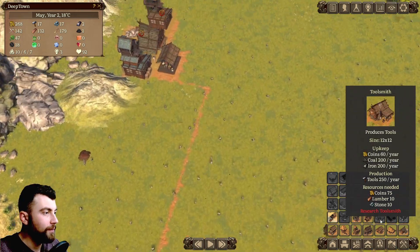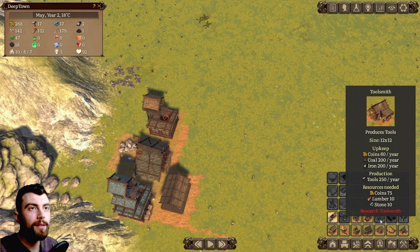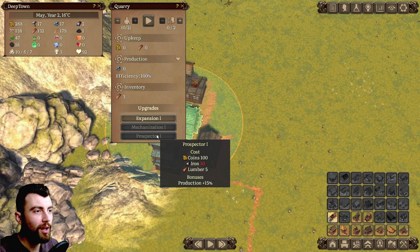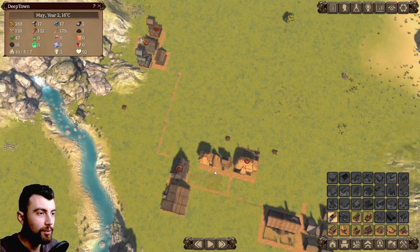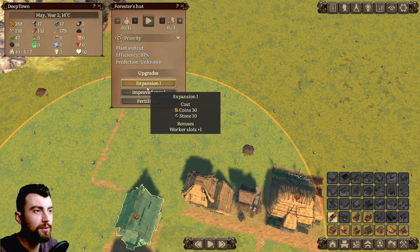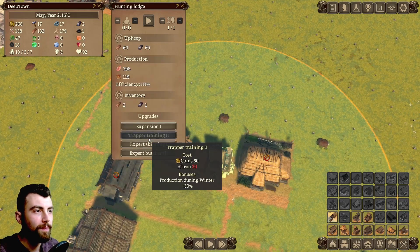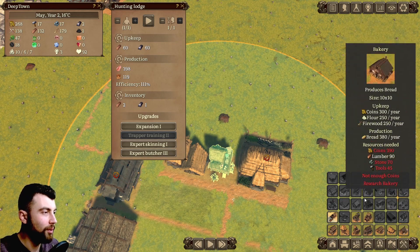Our objective is to build a toolsmith, because we will need tools for all the upgrades on the houses. A lot of them require tools — for example, fertilizer for the forester's hut needs tools, improved axes needs tools.